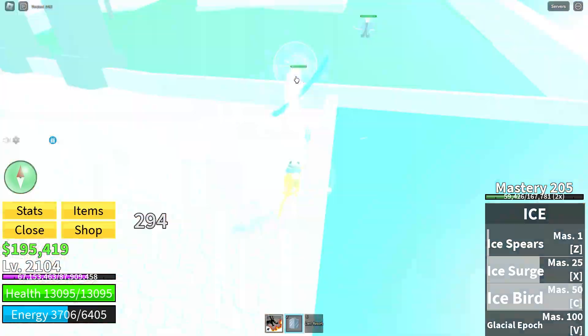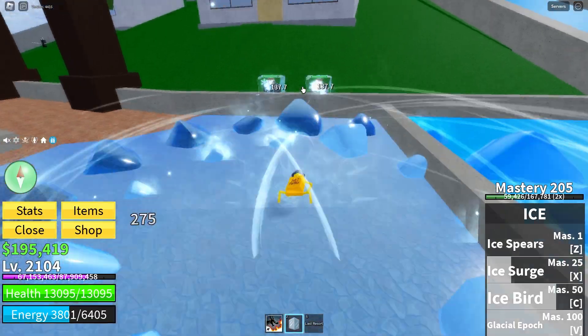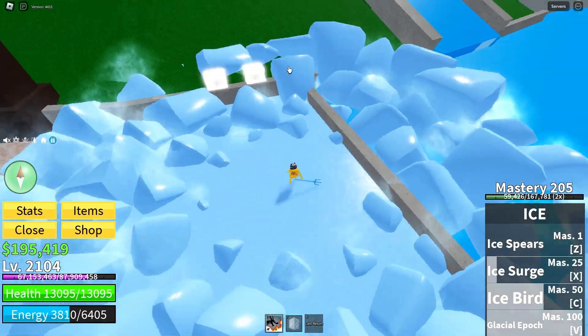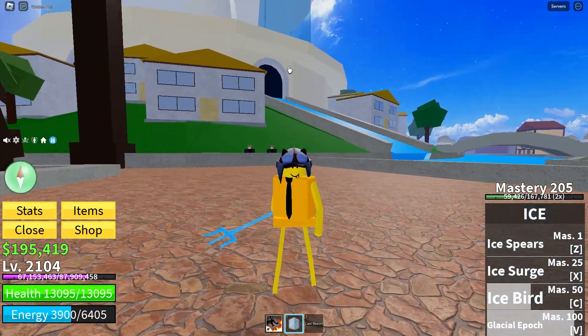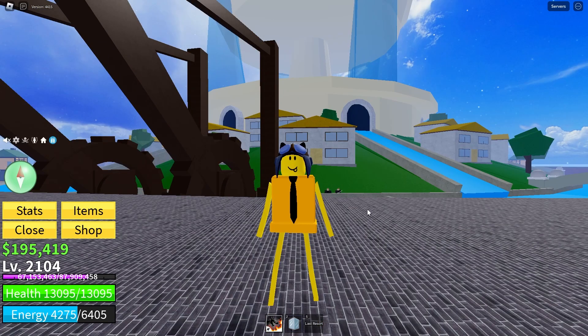And then we have the ice bird — it actually freezes them, which is pretty good. And then we have this move, which freezes everyone in this area, which is not that bad. So let me know what you rate ice fruit on a scale of 1 to 10, and comment which fruits you want me to review next time.